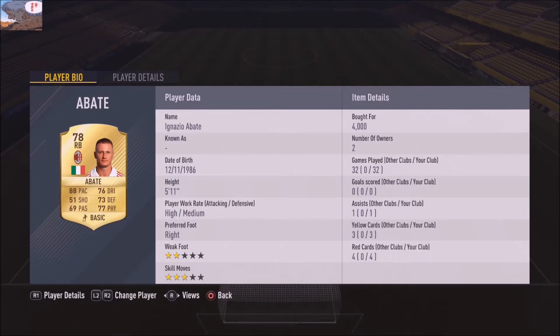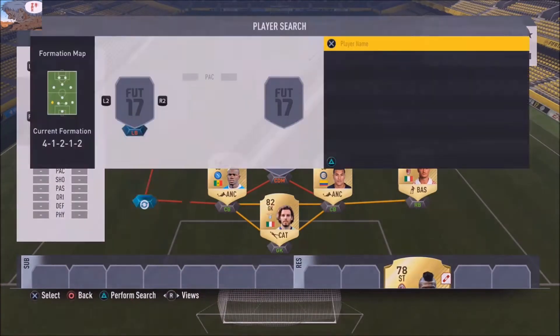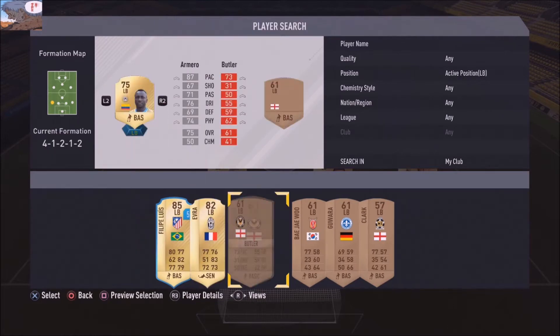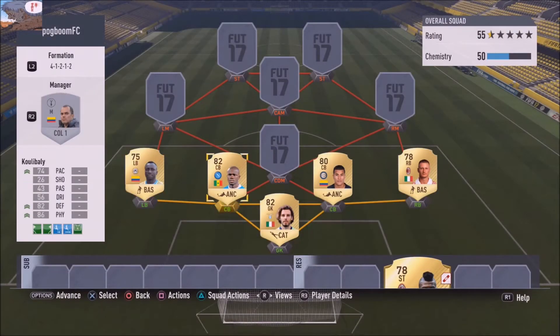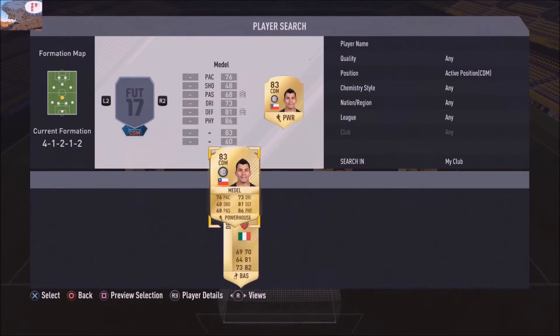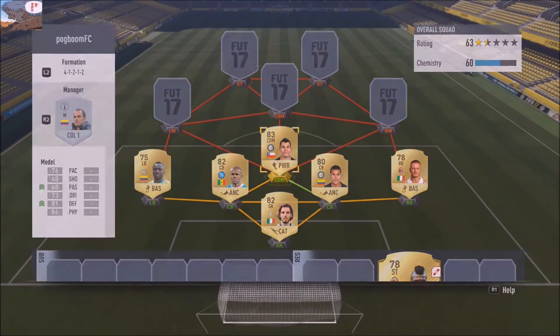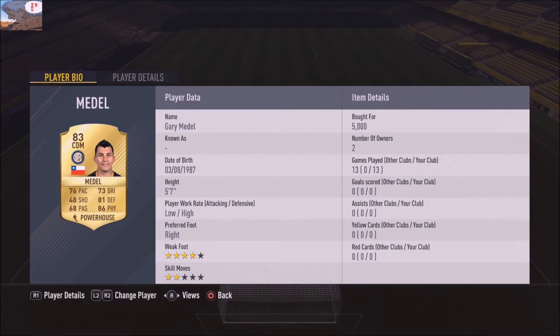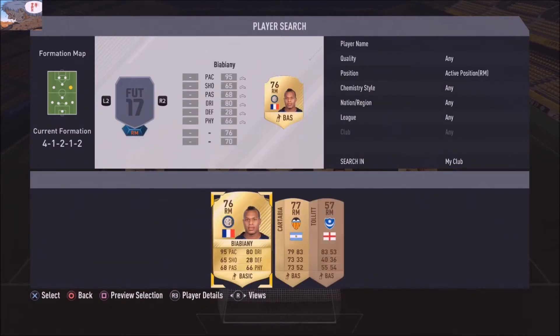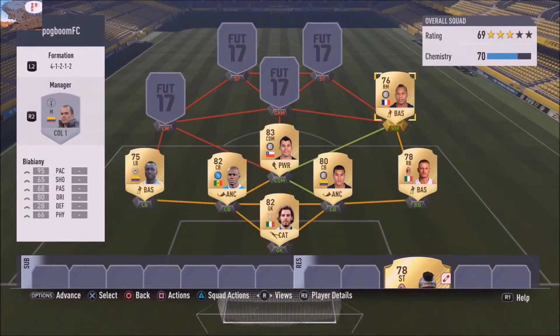The good thing about Abate is his pace — it's really good because he can catch up to the opposition wingers. Left back is Amaro, a good left back. Baddell is the defensive mid — physical, great defense, and a decent passer as well. I recommend him, he's very very strong and physicality is so important in this game.